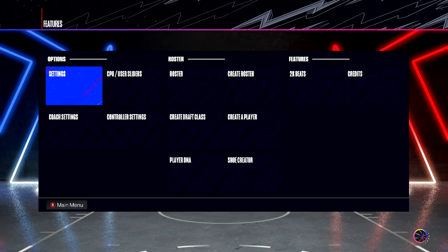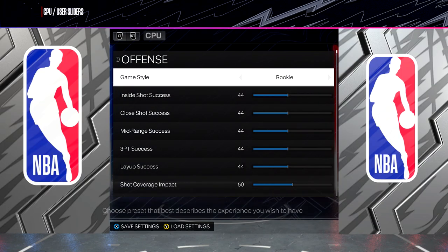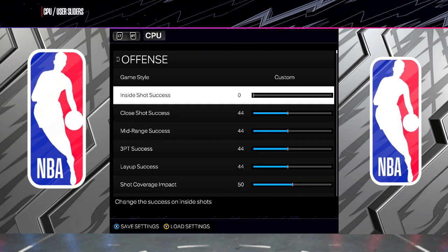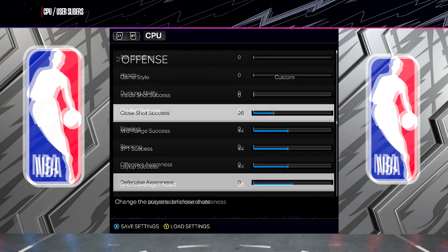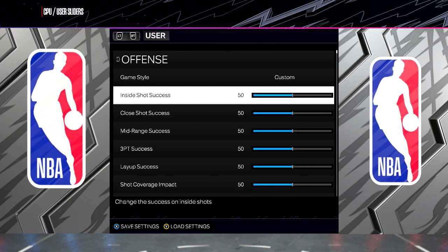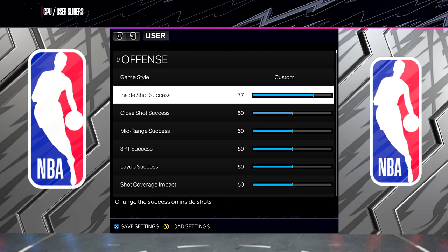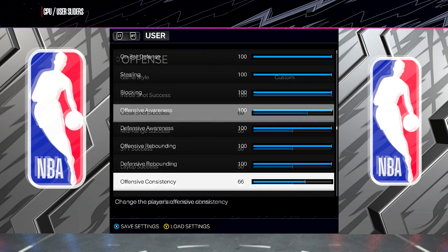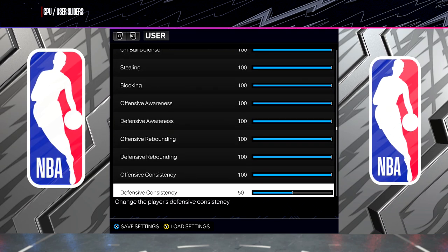This should make the game go by super fast. Then we're going to go into Sliders and adjust things in our favor. Turn the CPU sliders all the way down to 0 for everything, then hit Right Trigger to switch over to the User Sliders and crank everything up to 100. This should make the game super easy as all of our players are going to have very high stats.